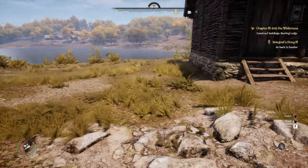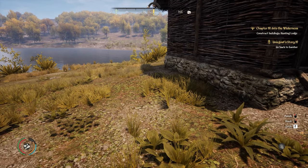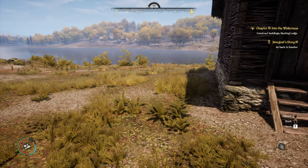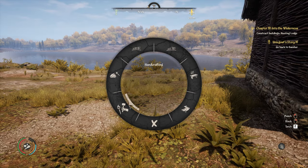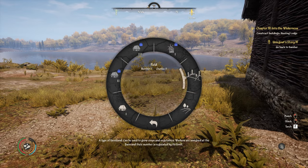The first thing you need to do is find yourself a reasonably flat area with not too many obstacles in the way, because if you're doing this early game you're not really going to have the tools to get rid of some of the bigger resources like the big rocks. Then go to the build menu, go down to buildings, then up to farming, and then over to fields.